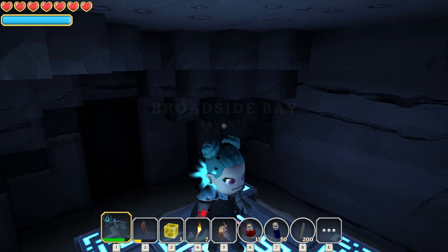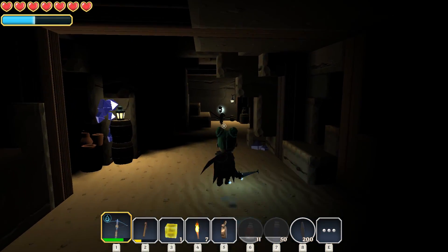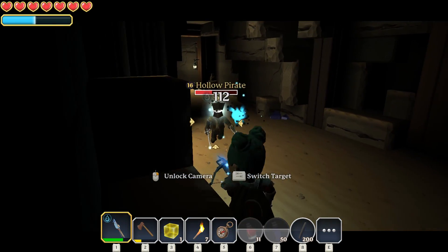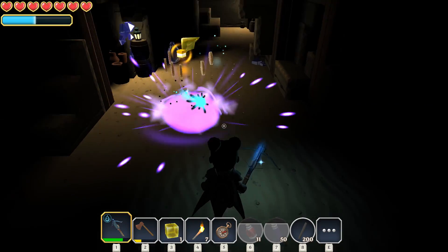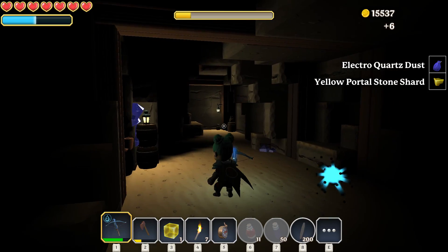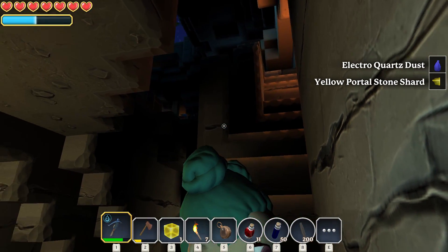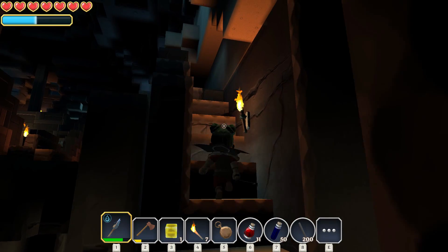Looks like we start underground — that is interesting. Look at that guy! Let's take him out. That's a hollow pirate — oh, he's got a gun. I want a gun! We took that guy down. He's giving us some electric quartz dust. He definitely wasn't friendly.